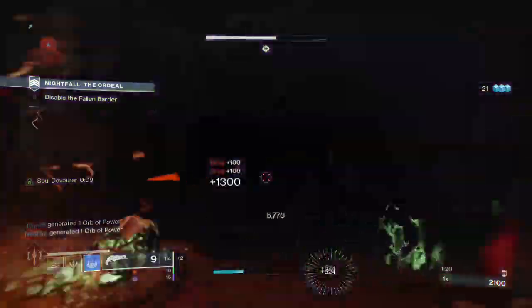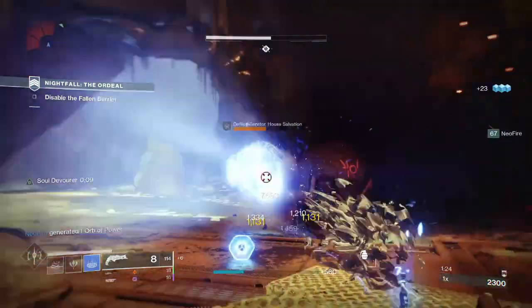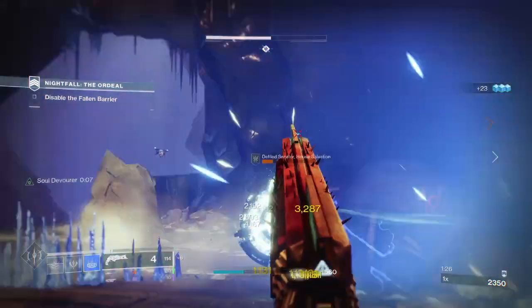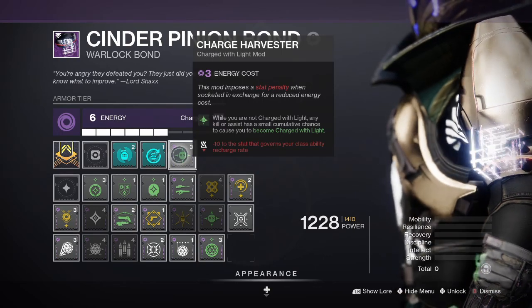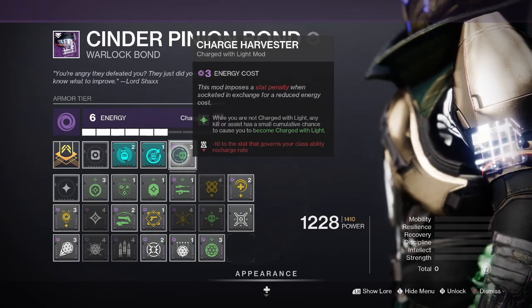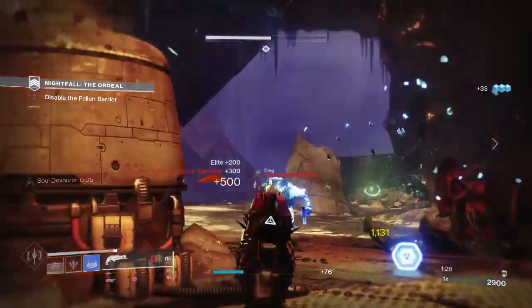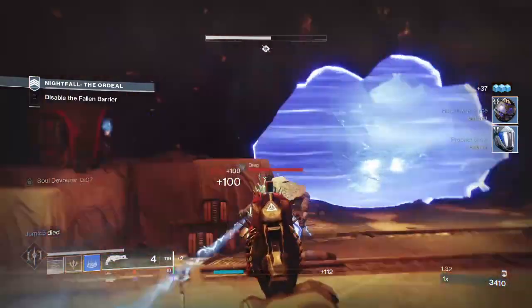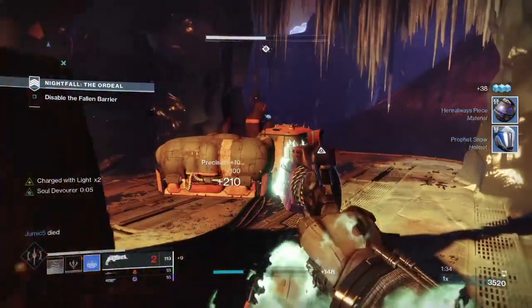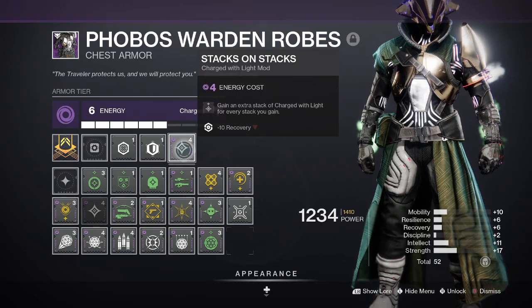It's insanely powerful in just this form and I highly recommend you go grab these exotics, but there's tons we can do to make it a complete end game build. Charge Harvester is the ideal mod to pair with these exotics to start us off. Each kill or assist has a cumulative chance to become charged with light. Both kills from Thorn and Necrotic Grip will count here, and given the amount of kills you get this happens fairly often. Chuck on Stacks on Stacks so you can get a 2x stack each time as well.